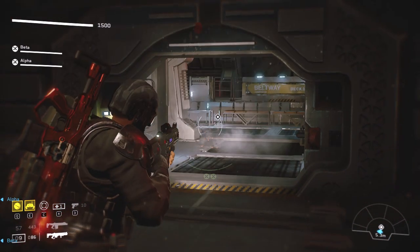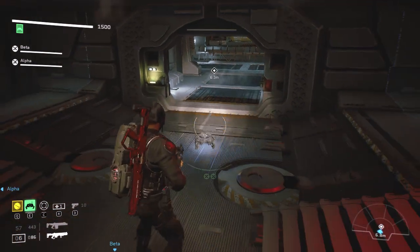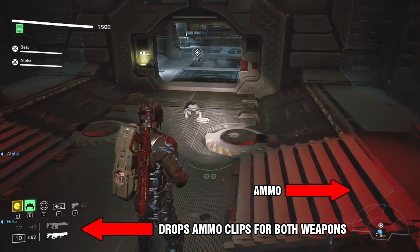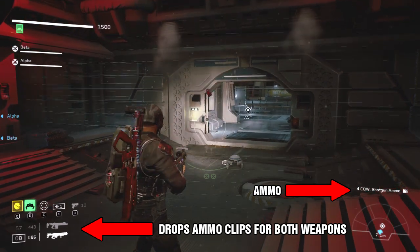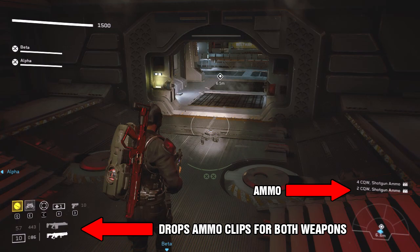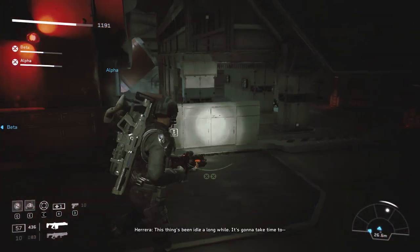Here we are in game with the Recon class. I'm going to fire off a few rounds just to waste some ammo, then drop my Support Drone. As you can see, it drops a little clip right there. When you pick it up, it refills your ammo for both your primary and secondary weapon. This is basically how you're going to restock your ammo supply as you progress forward in the mission.